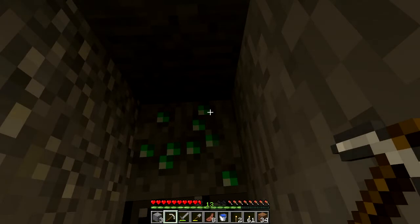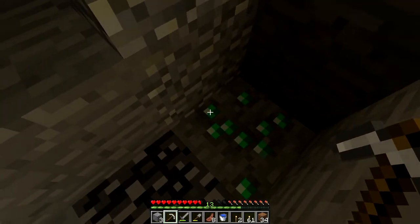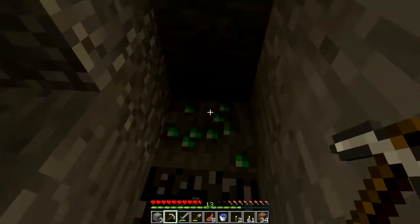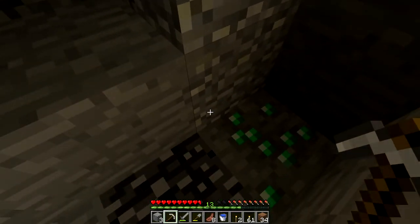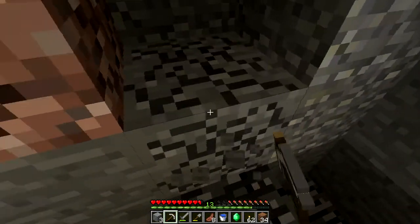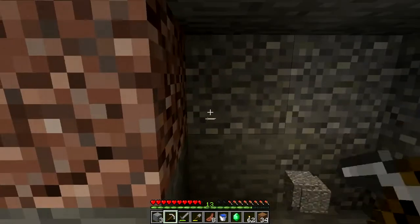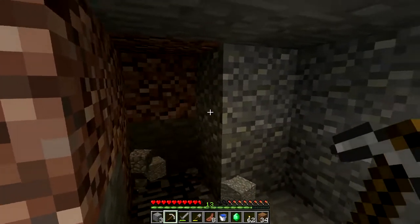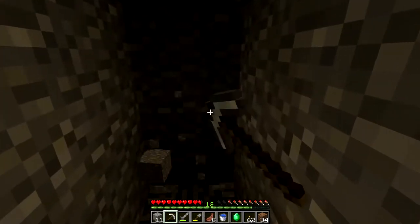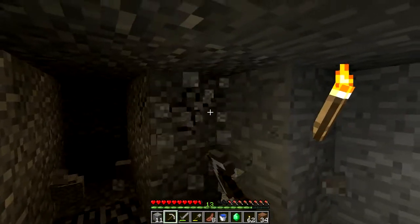We just found our first emerald — that's pretty sick! Striking an emerald early in the game is pretty awesome because you can trade with villagers and get some nice stuff. Let's mine this emerald and see if there are any diamonds around here. Got the first emerald. I need to be a bit more careful because lava could come out of nowhere and kill me, especially if I have emeralds or diamonds on me.